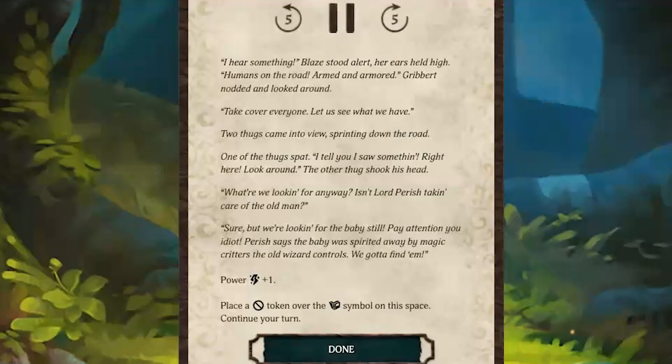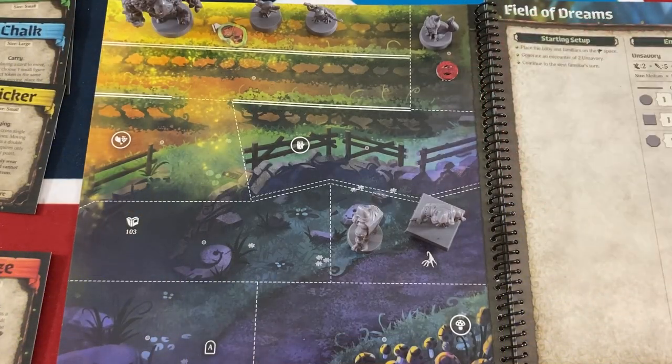Event 102: 'I hear something,' Blaze stood alert, ears held high. 'Humans on the road — armed and armored.' Two thugs came into view sprinting down the road. One spat: 'Tell you, I saw something. Right here. Look around.' The other said, 'Didn't Lord Parish bewitch the old man?' 'Sure he did, but we're looking for the baby still. Parish says the baby was spirited away by magic critters that old wizard controls. We've got to find him.' Event resolved — cover the space, Blaze gains one power.